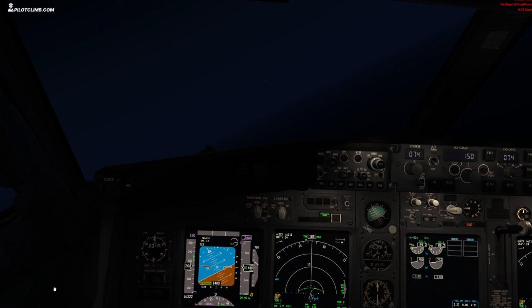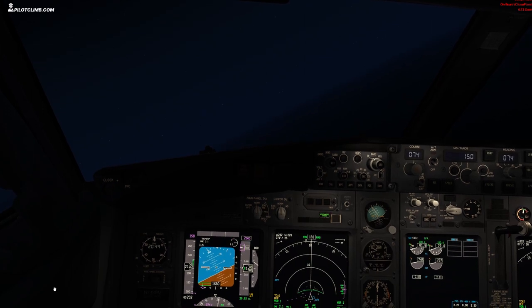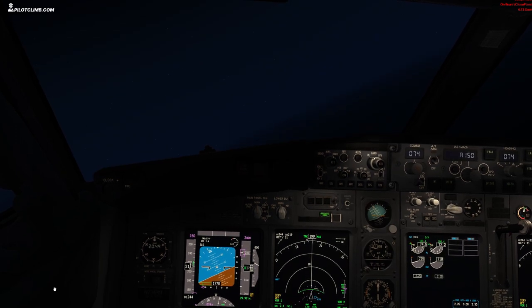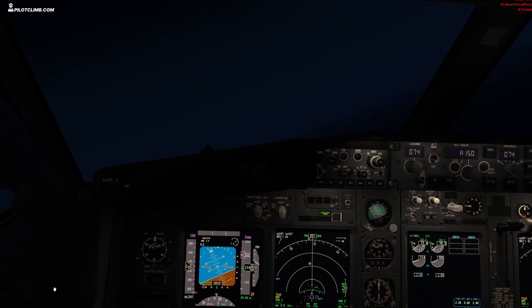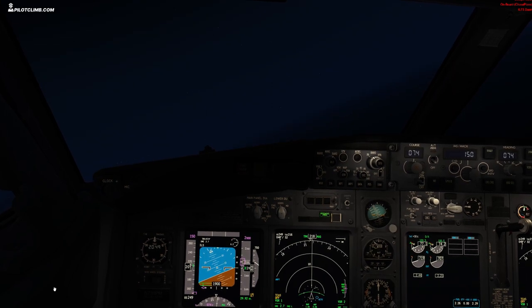Flaps up. Now we're going to accelerate to 210 knots and level off at 2000 feet. 210 knots — start to reduce the thrust a little bit, still pitch up because remember on the 737 when you reduce the thrust the aircraft will pitch down, so you need to correct that moment.